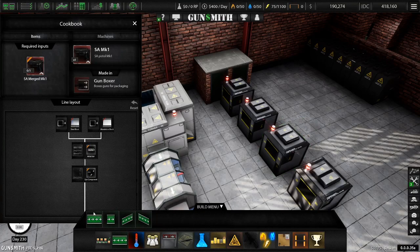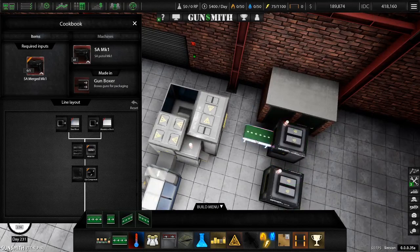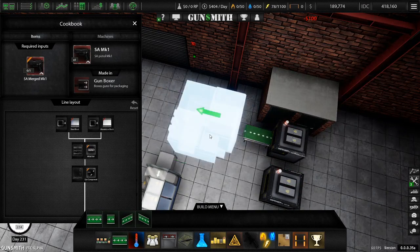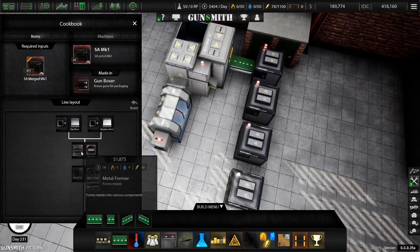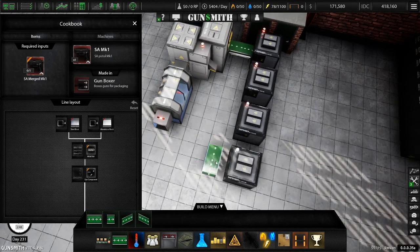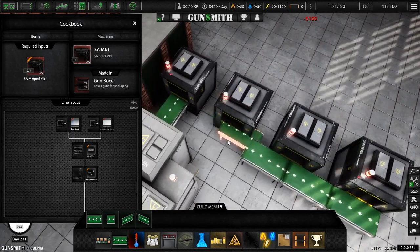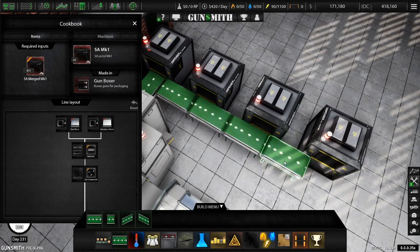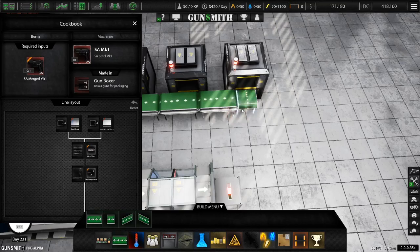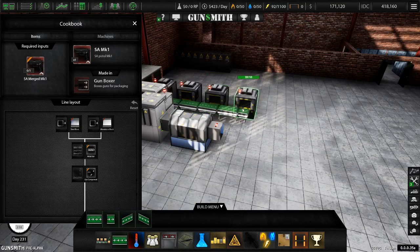So we're going to need conveyor belts. Now, I've probably... I don't know if I've explained all this, but you're going to want to make sure that you have enough space for your workers to get in and out and do what they got to do. And of course this doesn't want to cooperate. So we're going to do... yeah, that works. That works. Cool — so that's all going to go in.